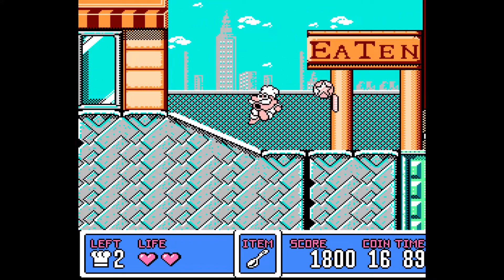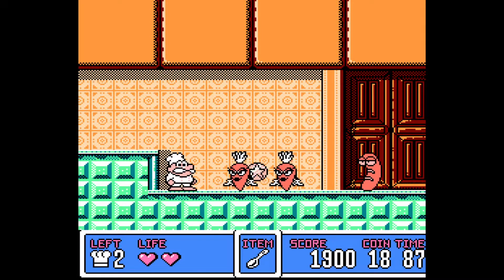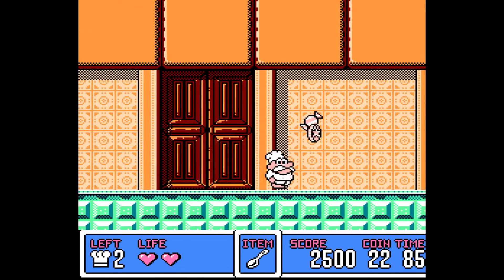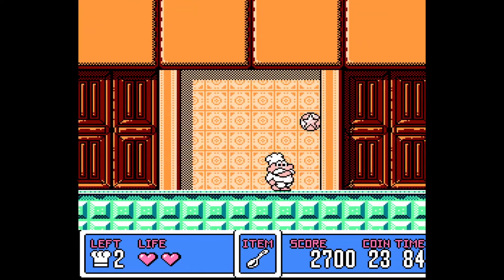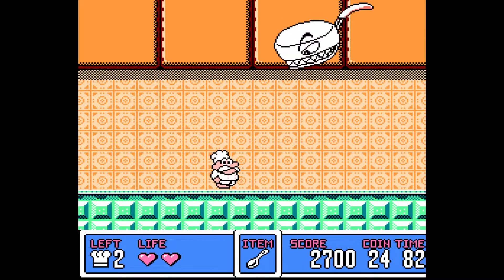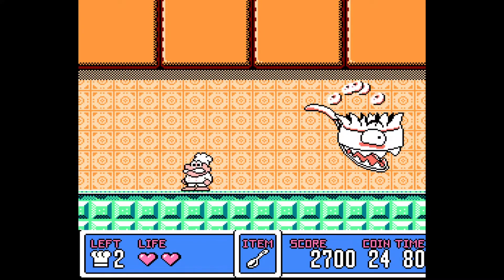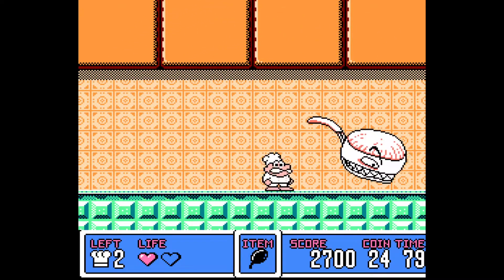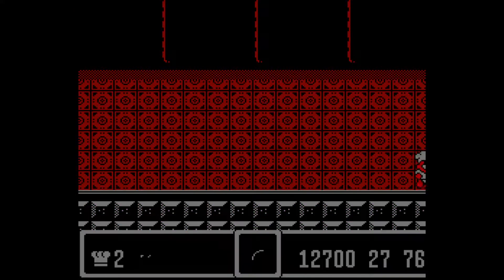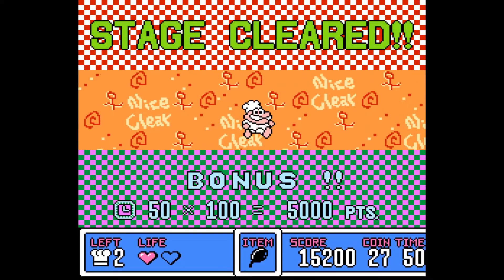There are some different power-ups here too. You can get this spoon, which is more of a smack attack instead of that frying pan arc attack. Thankfully I know some of these levels, because even this first level was kicking my ass. You can see I only have two heart pieces. This little candy will give me some health. Oh, we're at the boss already — nice. I know some of these boss patterns, at least for this first stage, although I'm still probably going to botch this. Lost the spoon, got the frying pan back. Give me those coins — pretty quick work of the first level. I love this clear screen.